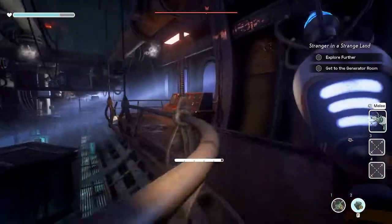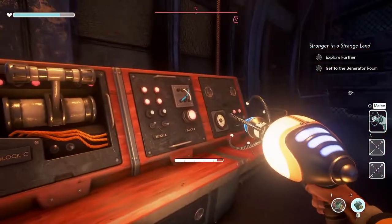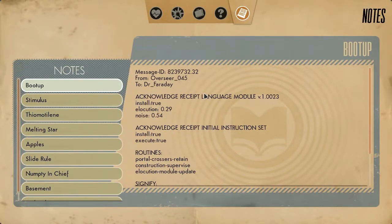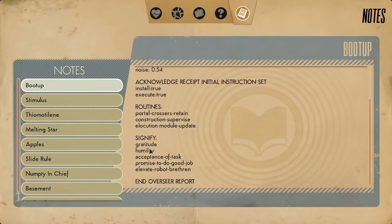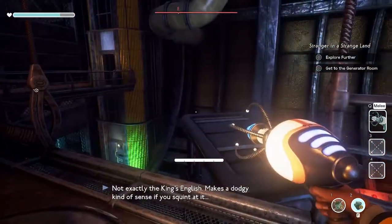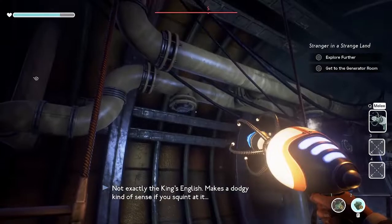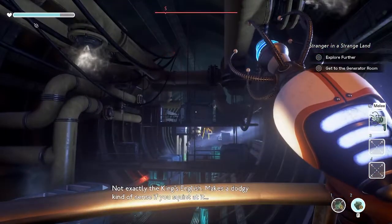Still wonder what my two and three are. 'Knowledge recipient, language module. Routine: signify gratitude, humiliation — or humility — acceptance of task, promise to do good job, elevate robot brethren.' Not exactly the King's English, but makes a dodgy kind of sense if you squint at it.